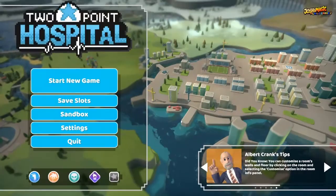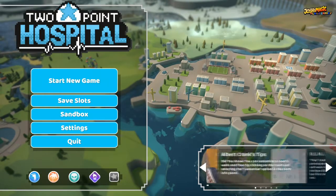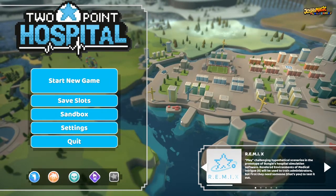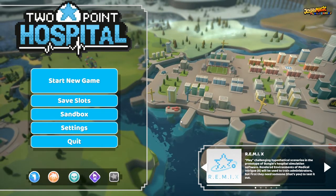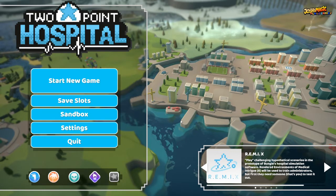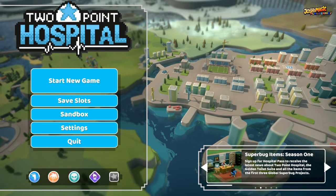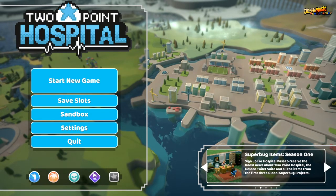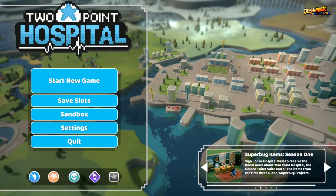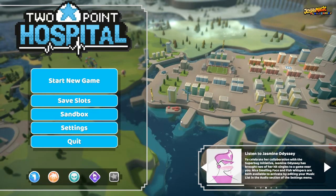Hello everybody and welcome to Josh's Magic Plays Games. Today we are playing Two Point Hospital. We are going to go through the scenarios and do each one, starting off with level one. We're going to go through it all step by step, and if we get to a bit where we need to wait, we will go into a little time lapse.